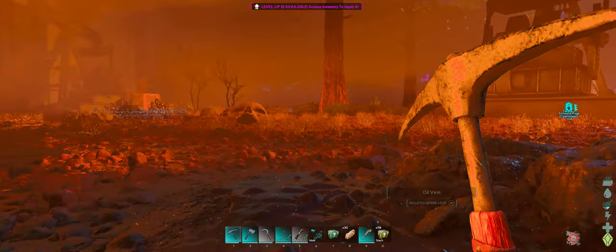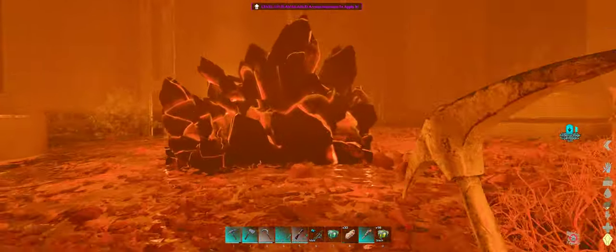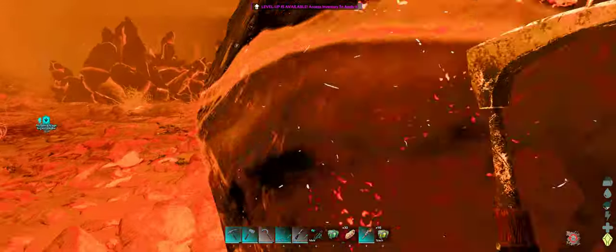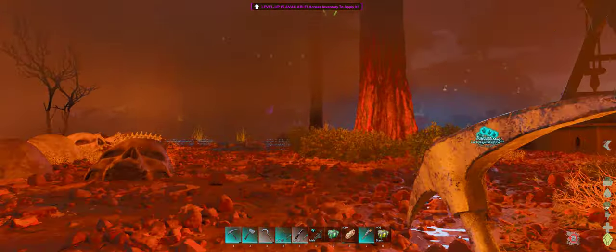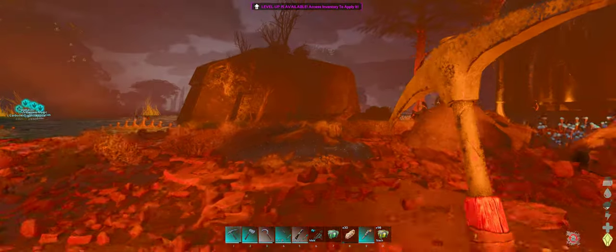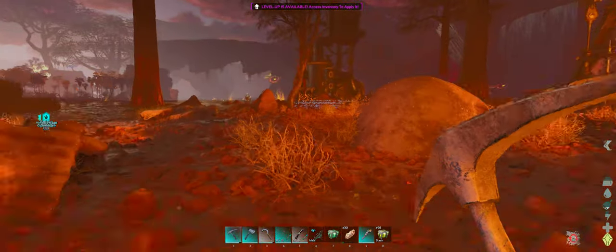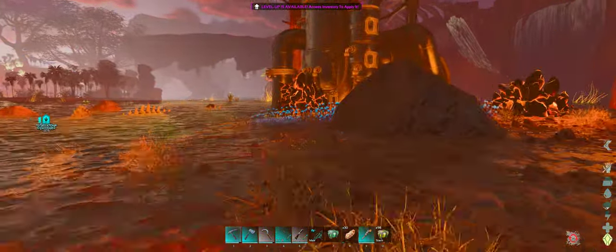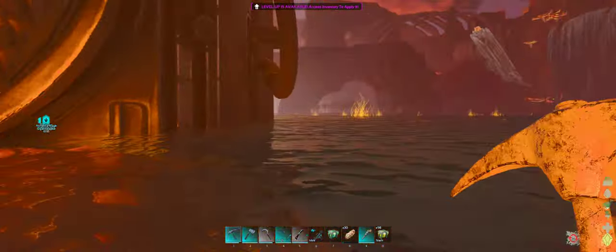The final resource on this island is those orange crackly rocks. When you mine those you get electronics, straight out. I can't really show you because I've already mined them all — they've visually respawned but the resource hasn't come back yet. I'll have to leave that a bit more time.